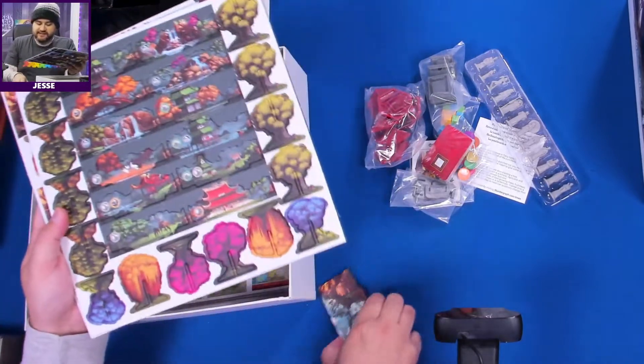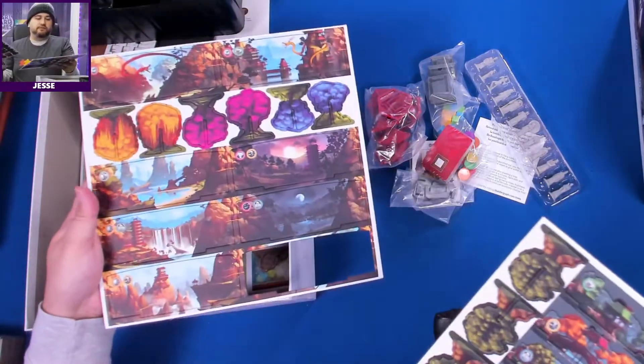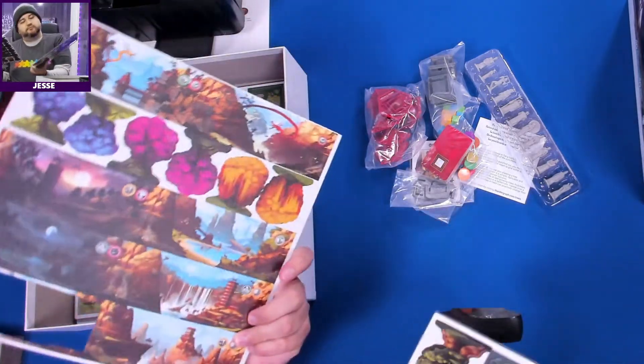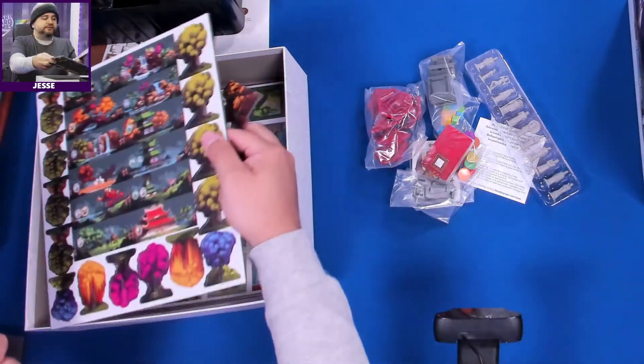We have some landscapes here — I'm not sure exactly what this is, but I think it goes on the side of the board. And some trees. There's a little damage on one of the trees.